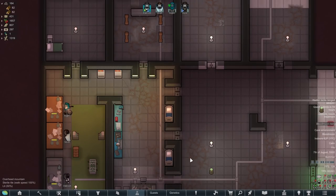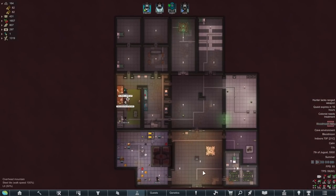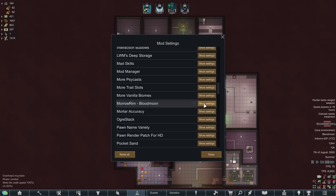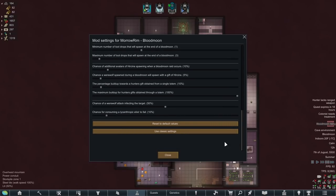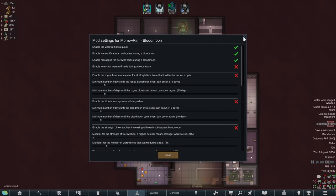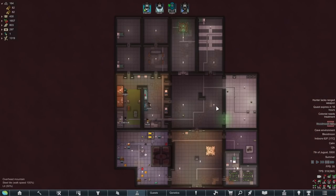We got Blood Moon Rising. I hope this doesn't bug the game out, because yeah, we got the werewolf events, but there's no way into our base right now, so I don't think it's going to matter. I do really like this event though. I found out you don't need to use the Blood Moon Storyteller to get it - if you go to the mod settings, you can enable it for all storytellers. Note that it will not occur on a cycle, and you have to enable the Blood Moon cycle for all storytellers as well. We get it every roughly 10 days, and we're on day 11. The werewolf unspawns on day 11, and probably by day 22 it'll be the next one.